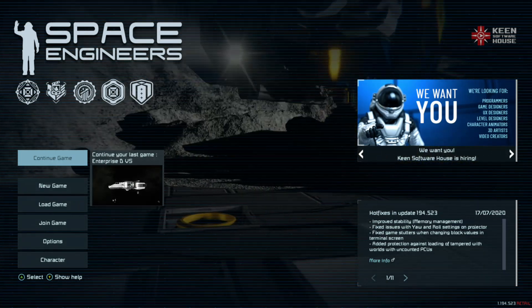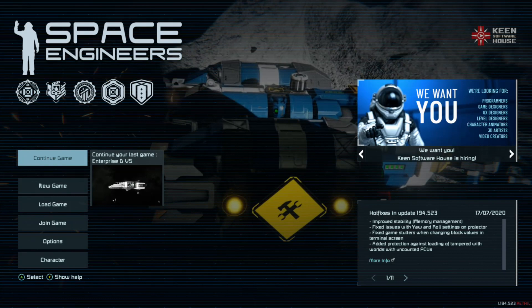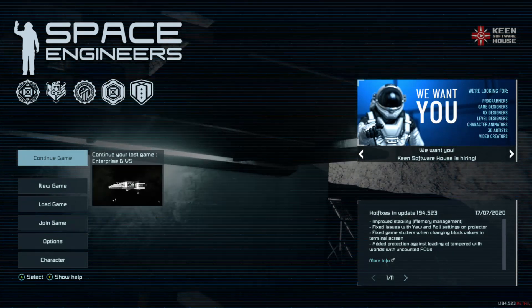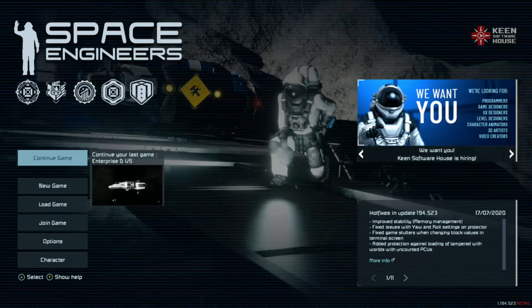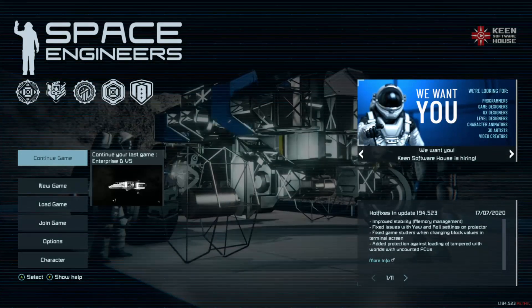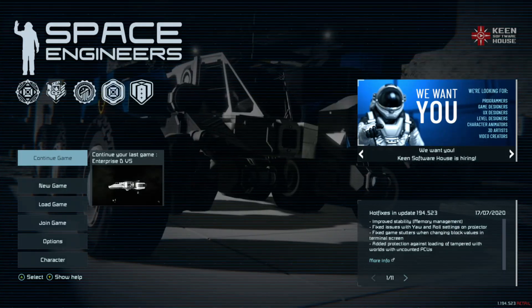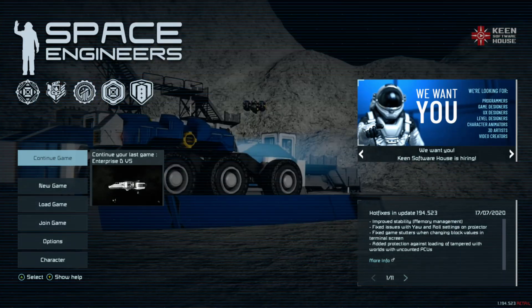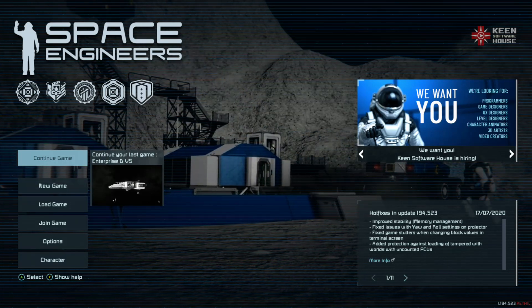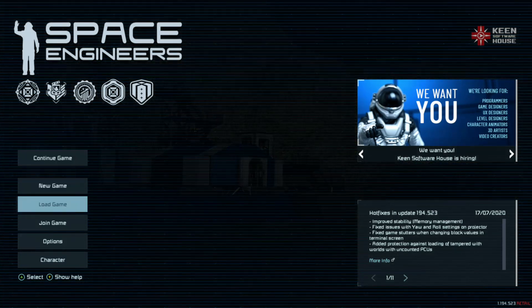This is going to be a pretty straightforward tutorial. I don't want it to go on too long. So here we are in the main menu of Space Engineers on Xbox. To access Experimental Mode — and I didn't know this for a long time, so I'm happy to share my knowledge. Special thanks to my friend who finally told me, because I tried doing it in advanced settings and it's literally just this simple.